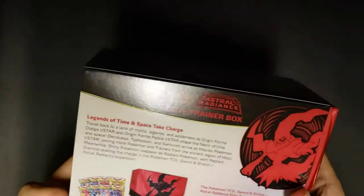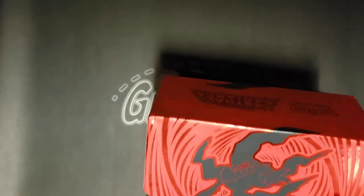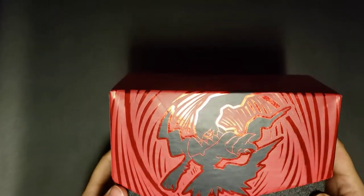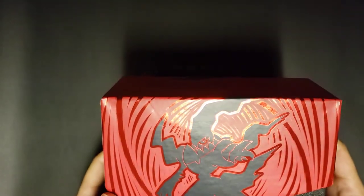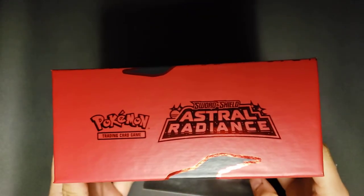Let's take a look at that box art — we've got a nice Dark Rai with the red swirl pattern going on behind, a very nice looking color scheme.